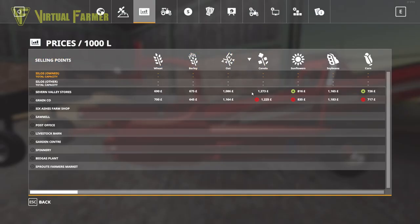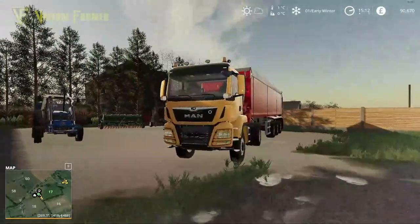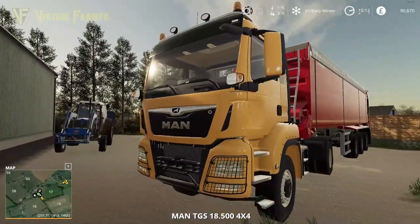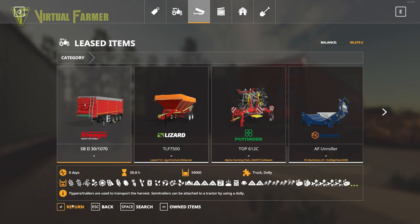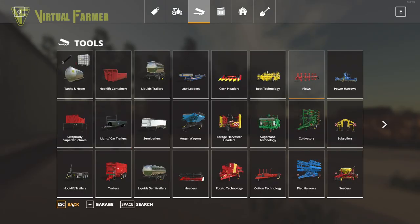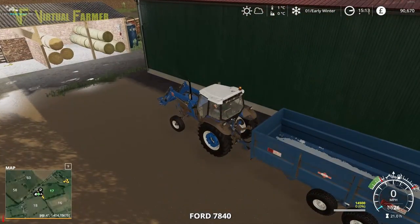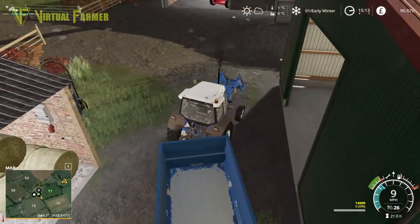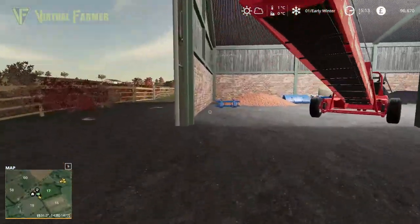The best price at the moment is actually 1273, so it's slightly below the best price, but we definitely want to get this sold today. We're not going to use this truck though — we used it last time and it's up to 0.8 hours, so we're going to return that now and just use our tractor and trailer. Man truck returned, trailer returned as well.